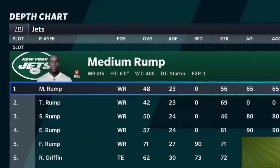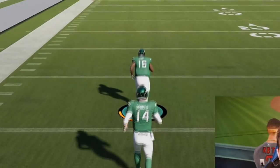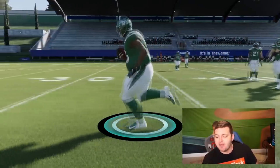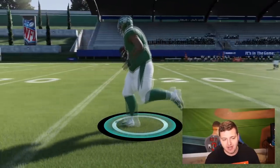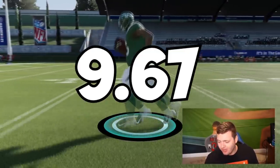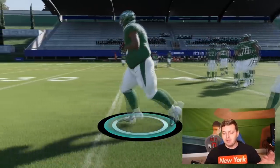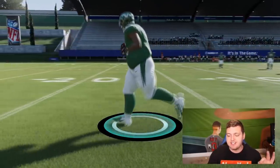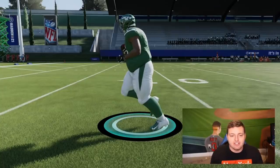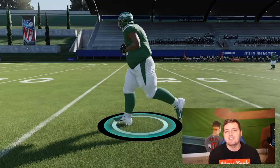Second-to-last contestant, Medium Rump — zero speed, with 65 agility, acceleration, and change of direction, 6 foot, 400 pounds. Sam Darnold just makes my life way more complicated than it should be. Medium Rump's 40-yard dash — he has to beat 9.62, which he's probably not going to. It's a 9.67 40-yard dash. And that's with 15 less agility and acceleration. Last attempt for Mr. Medium Rump — 9.69. So about the 9.68 range — obviously slower than the last contestant, but not a huge difference despite 15 less acceleration and agility.